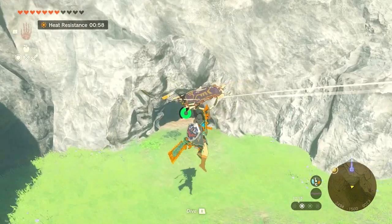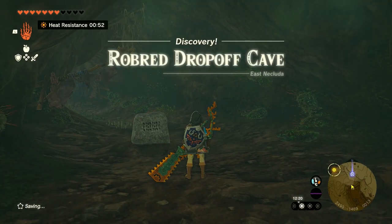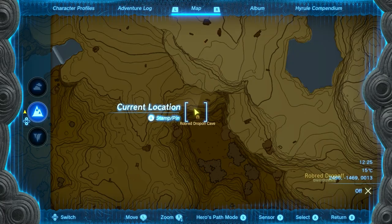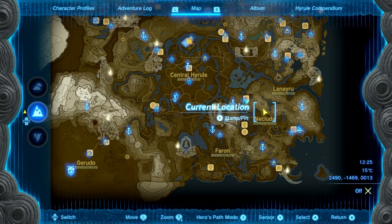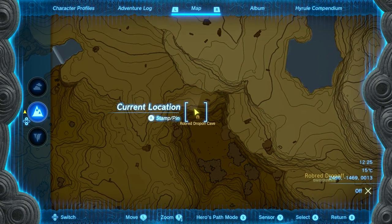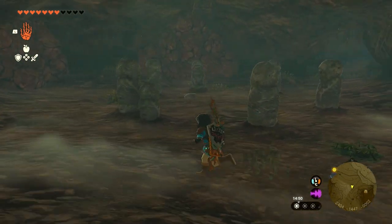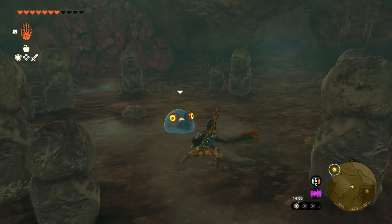Finally, the Barbarian Armor headpiece location. You can find the Barbarian helm inside Rob Red Drop-off Cave at coordinates 2487, -1467, 0013 — that is southeast of Kakariko Village. The entrance is slightly northwest of Rob Red Drop-off and south of the Faron Highlands. There are also a lot of stone statues outside that will point you in the right direction, showing you the path towards the loot — if you see a statue looking in a particular direction, it is subtly pointing you where you need to go.